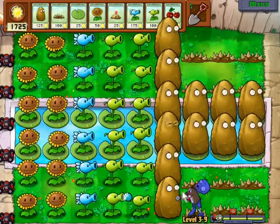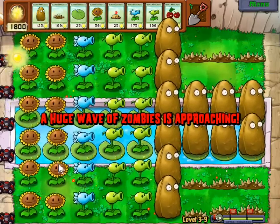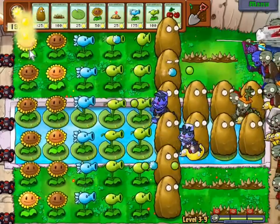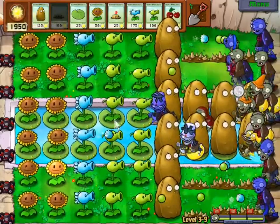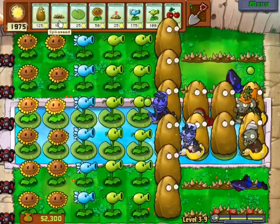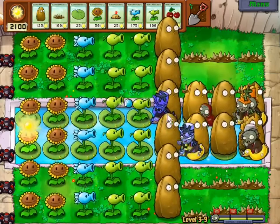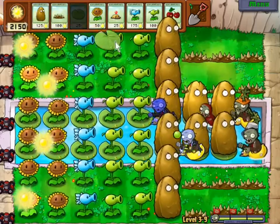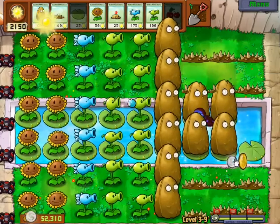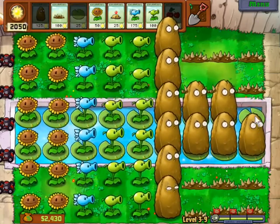One thing I'm not sure about with zombies with headgear that protects them — I would assume that still applies to the spikeweed, because video game logic. But I'm not sure if the spikeweed actually essentially penetrates the helmet. I don't know, might have to look that up. There's an occasion where it would have been really nice to have a more powerful plant. They actually ate some of the nuts. I haven't used it all levels, so why the heck not. And we get another letter, and World 3 is cleared.